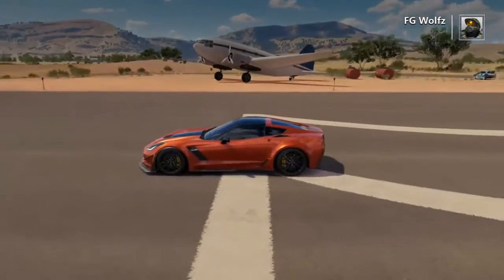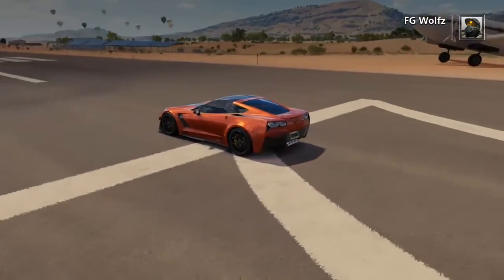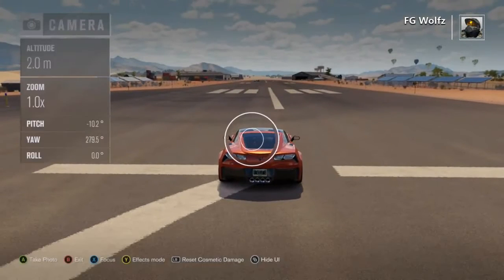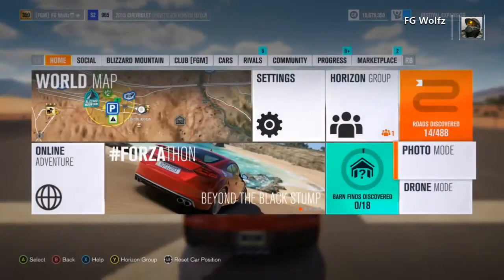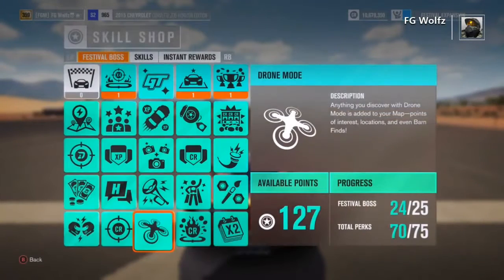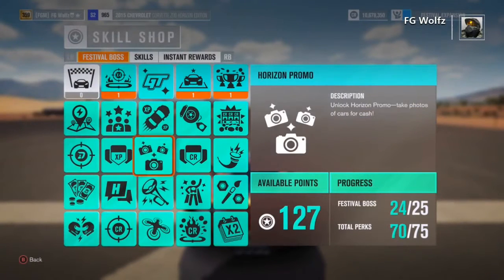You want a drift skill boost car, preferably the Corvette or the BMW. You also want it to be rear-wheel drive with no traction control. You'll also need 10 skill points to do this.